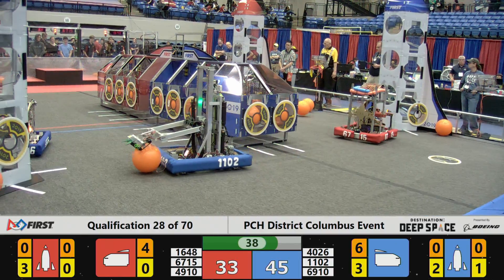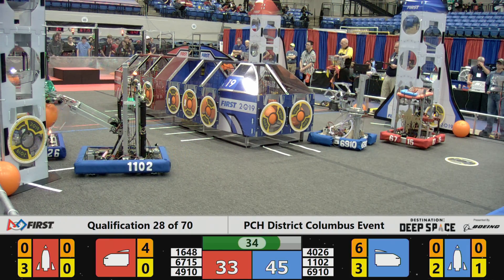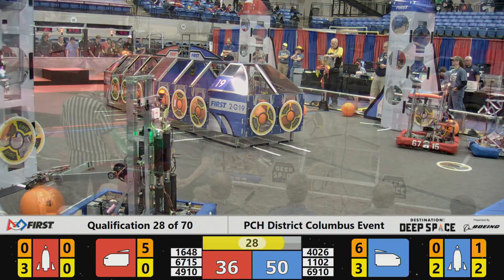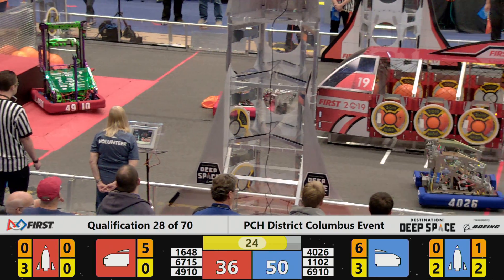East Cab Robonics team scoring another three points for the red alliance as Making Magic now heads towards the blue alliance rocket. 4026 places a panel, 1102 collecting another cargo pod — T-minus 25 seconds with the score 50 to 36 in favor of the blue alliance.